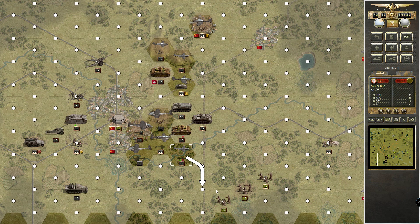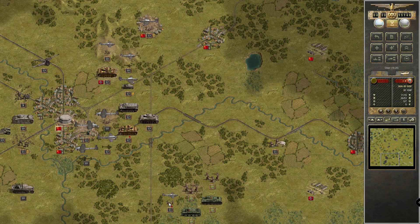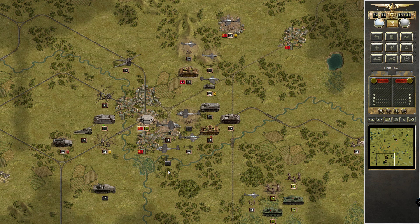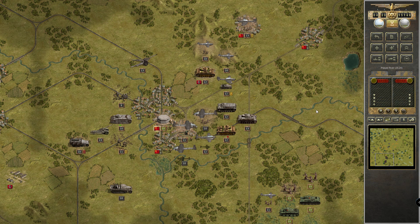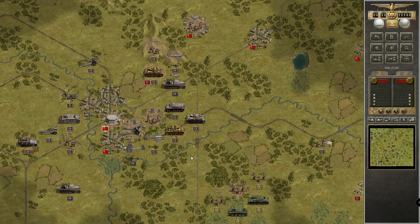We have one plane left. These guys could go there — are they entrenched? No, they're not. Oh, tanks! BT5 and another T34. We need to get someone here so they can't get replacements or muster anybody in the city.